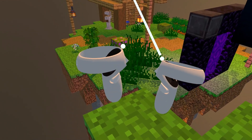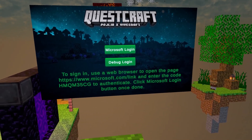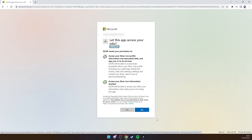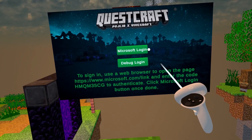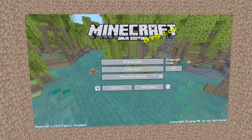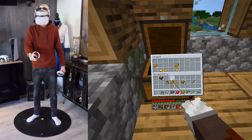Next up is logging in with your Microsoft account. Do keep in mind you need to own Minecraft Java Edition for this to work. To sign in, use a web browser to open microsoft.com/link and enter the code you are given. Link it to your Microsoft account and go back to your headset. After you click on login, hit play and this will take you to the well-known Minecraft menu in about under a minute. From there you can dive into single or multiplayer — it's totally up to you.